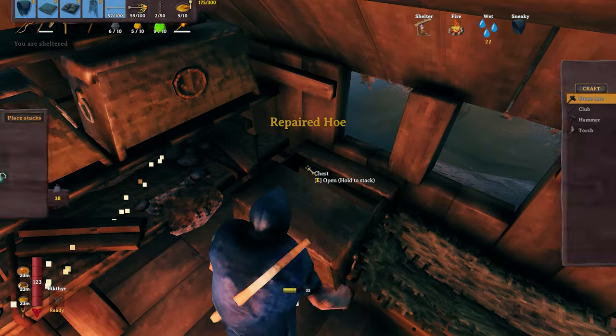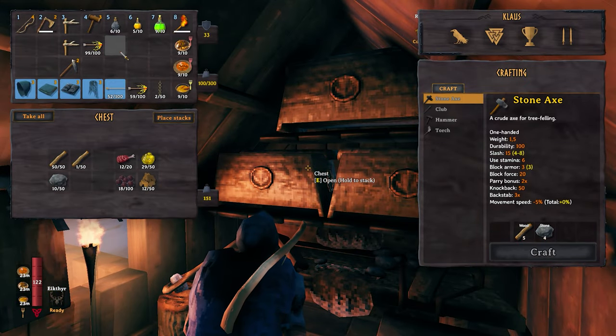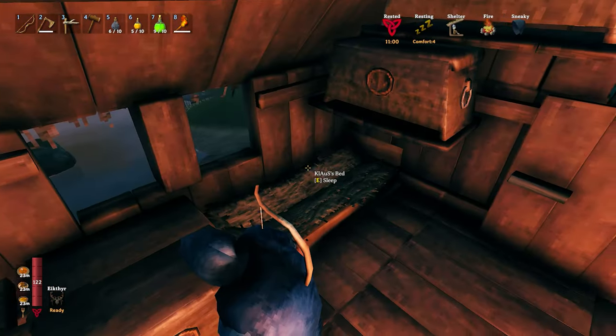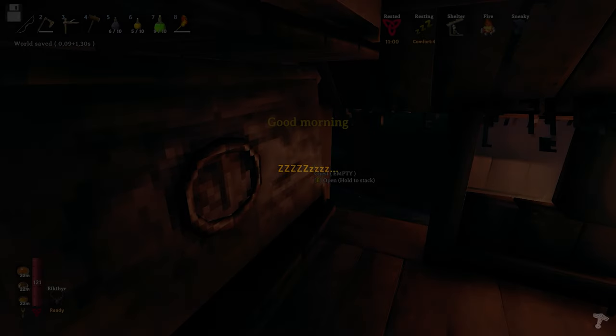Sorting stuff in chests, going to fast-forward through that. Just figuring out the place for each item. Right about here I decided it's enough for today — let's sleep and continue tomorrow with the swamp exploration.